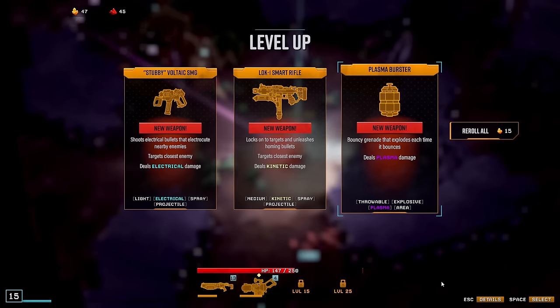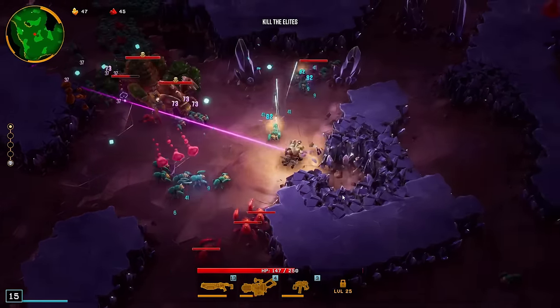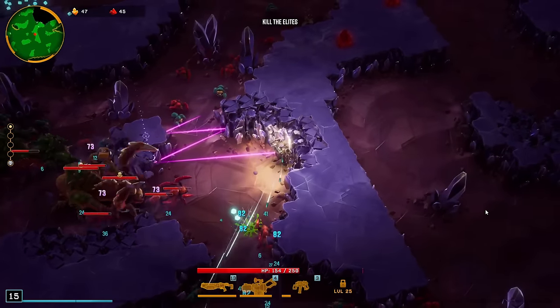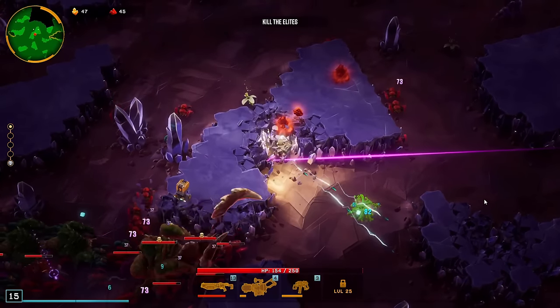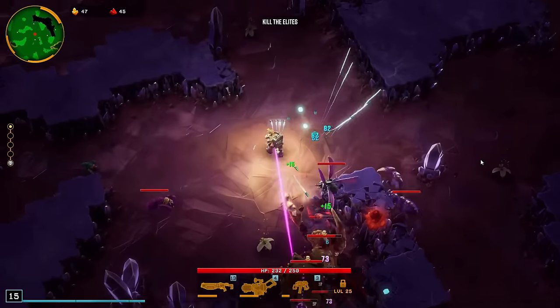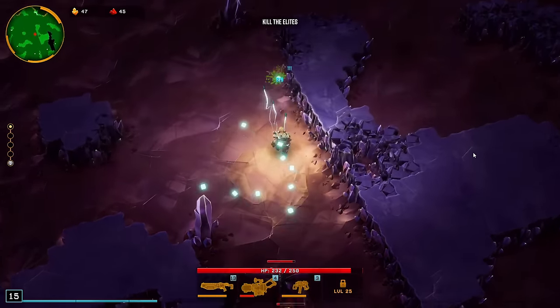Next weapon here. This one is pretty solid and I'm actually going to pick it. Some directed damage — targets the closest enemy — will really help me out here. Let's get some health and pick up XP and resources. Or the bosses go down. I think I left some resources up here.